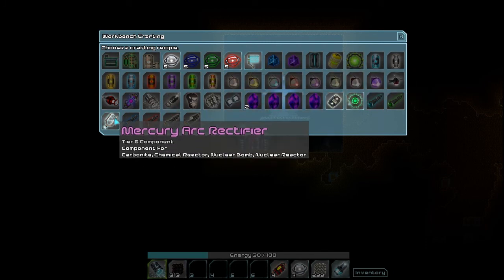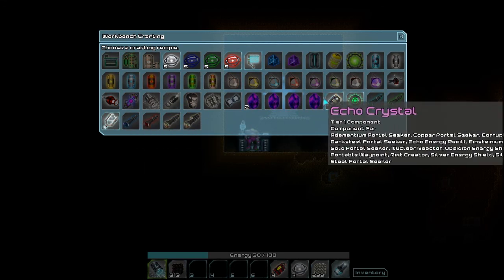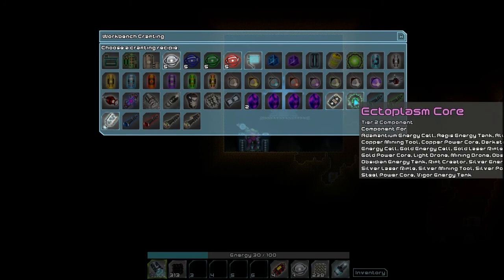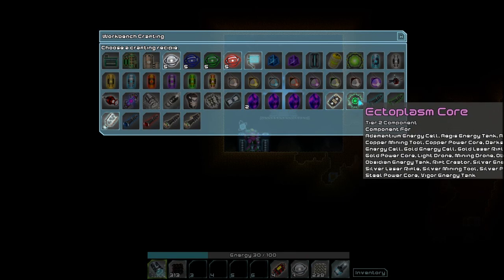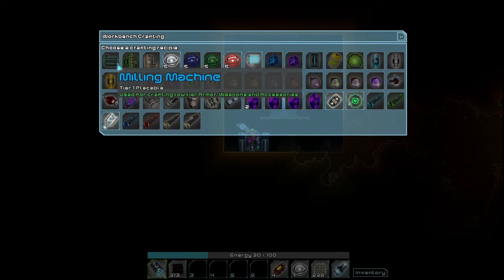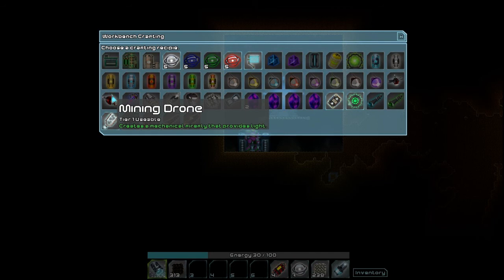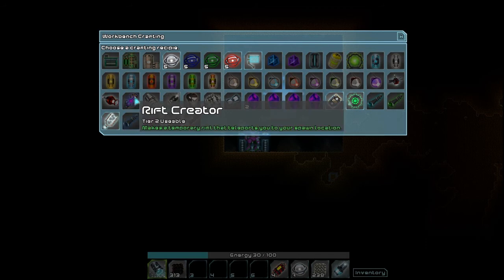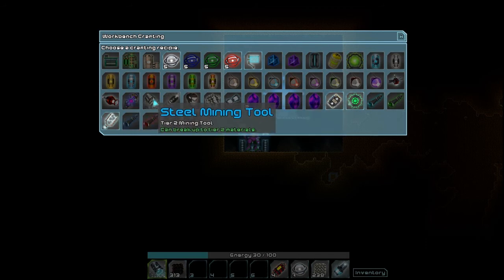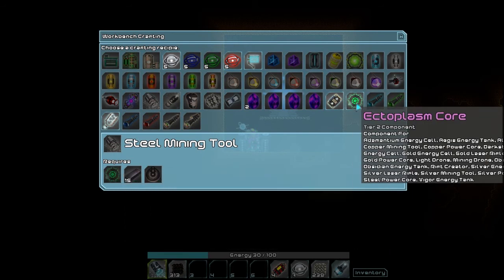Don't know why we need red light orbs, maybe we'll find out at some point. Mercury arc rectifier — tier 6 component for things. A detector — a component for all sorts of things. An ectoplasm core — another component for all sorts of things. I wish that didn't cut off the side of the screen but, you know, what are you going to do? A nuke reactor. A milling machine. Sign. Energy cell — heals me for 40 energy. A mechanical firefly that provides light — that would be handy. I want that.